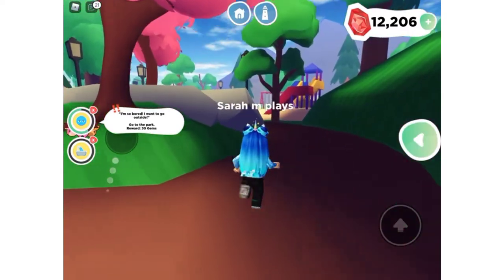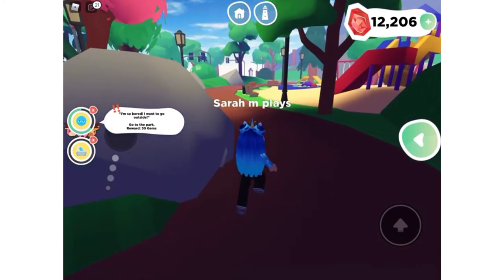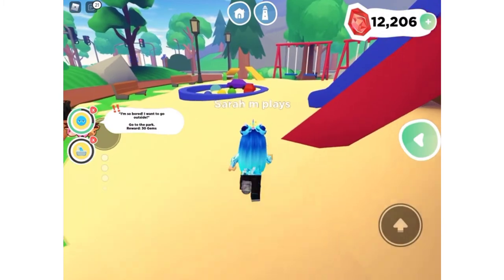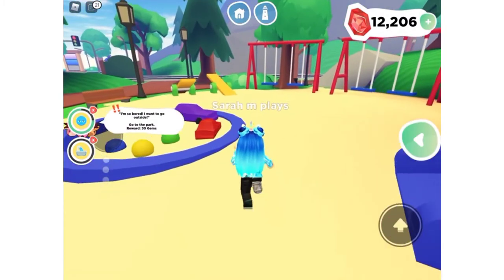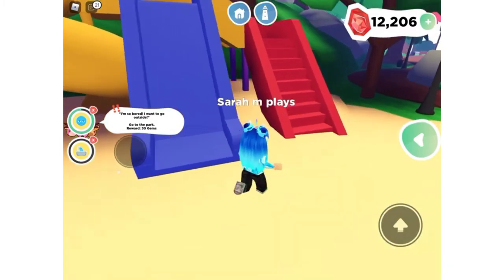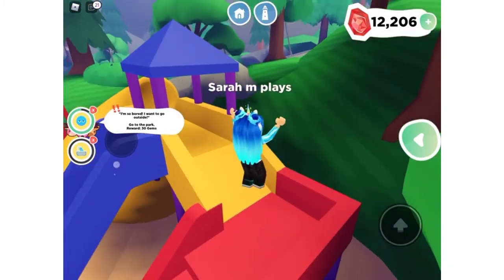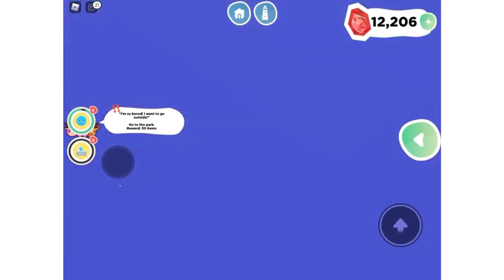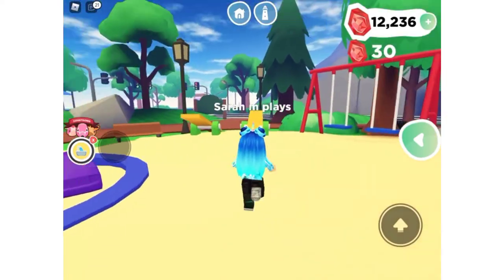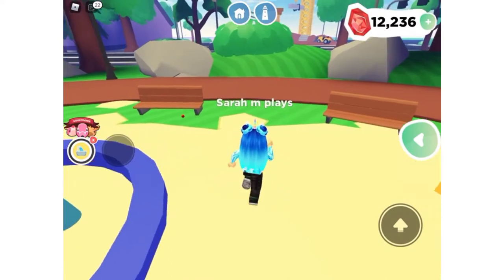Over here is a playground — it doesn't really work that well right now, they're still working out glitches. But at the end of this month, Honey said they're going to try their best to get Overlook Bay free for everybody to play, which I think is super cool for people who wanted to play but couldn't because they didn't have Robux.